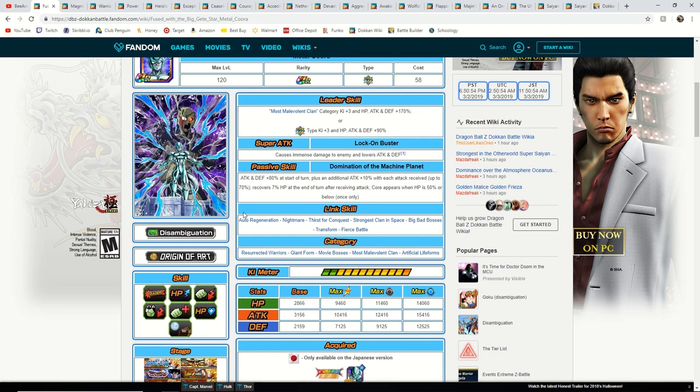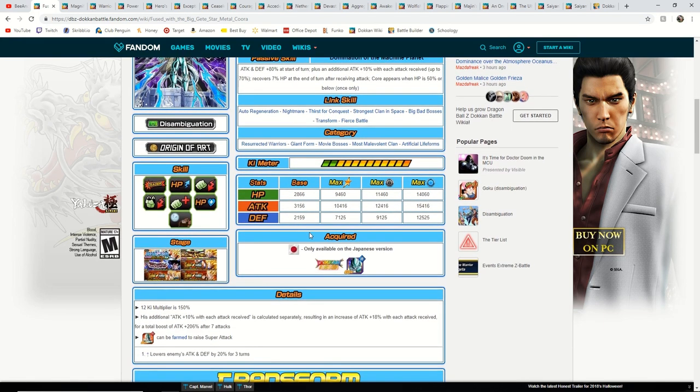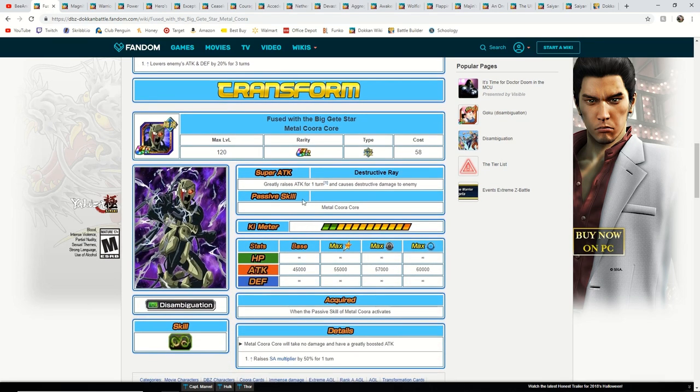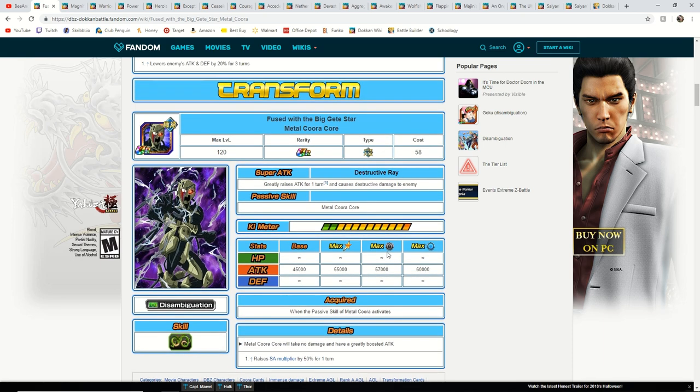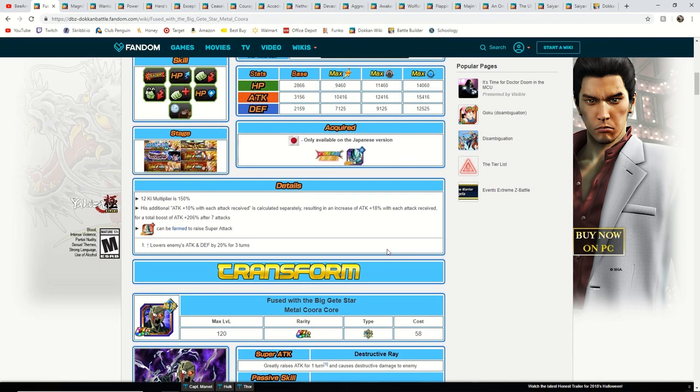When we get down to his passive skill, we can see that he's going to have equal attack and defense, but then he gets a slight attack boost whenever he is attacked, and he also recovers after he receives an attack. That's good for extreme types. When a unit transforms now, the potential system activates too, so his giant form will be hitting for a lot of damage. Once he transforms he fuses with the Big G Star and gets an SA multiplier boost of 50%, allowing him to hit for an immense amount of damage. His team can be really good, but there are very few units in it, so it's hard to run — it's a very specific type of team.